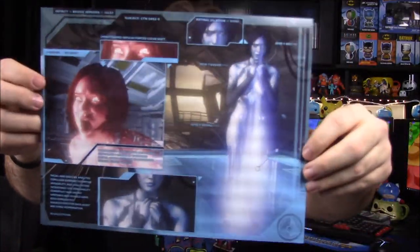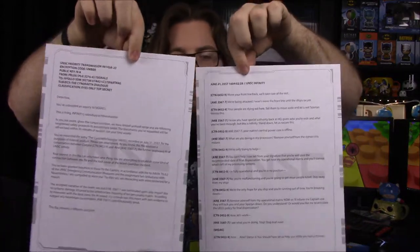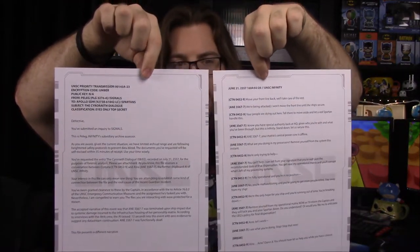That looks like everything inside the box, so next we'll look at the information and then the poster. Looks like we have a print here — it's all Cortana, many different parts from the game. It looks really familiar, almost like Halo 3 or something. I remember her turning red. Then we have some information — looks like a bunch of paperwork, Halo-related in-game file papers. The picture of Cortana was awesome.